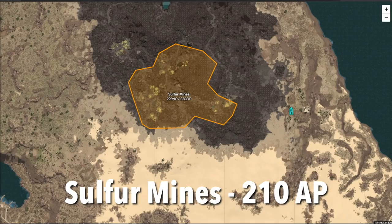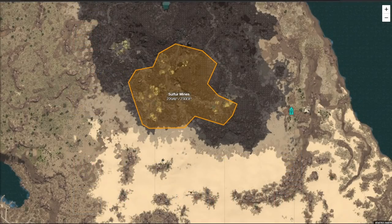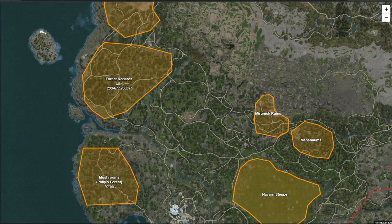Sulfur Mines is a good spot to grind as well. In terms of drops, it's quite similar to Peliku Jail — most of your money is going to come through the trash, the scrolls written in ancient language, and Kaphras. It's a pretty decent spot and you also get the other portion of the Archaeologist Map. The most valuable thing that drops here otherwise is going to be the Black Spirit Claw.